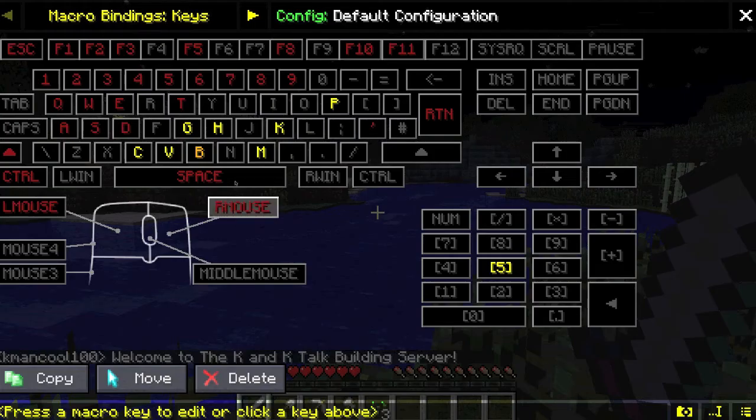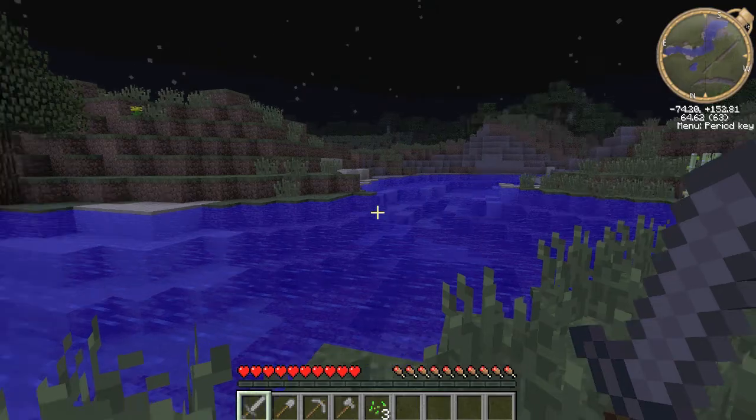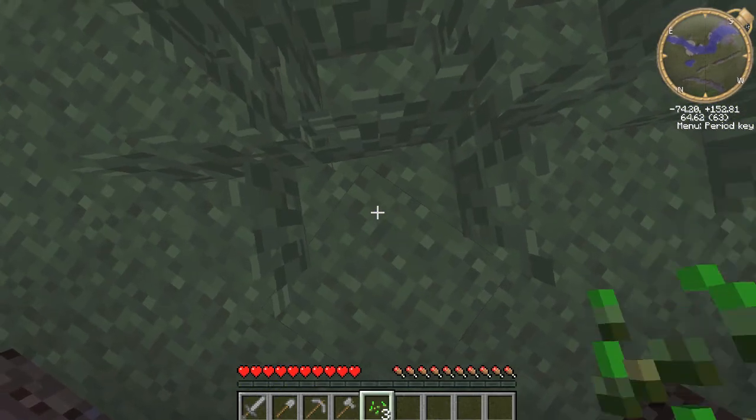Options, Controls, Macro Settings. So you can set up anything for anything. Let's say this was a warp — the exact location that I was setting was a warp on the server.